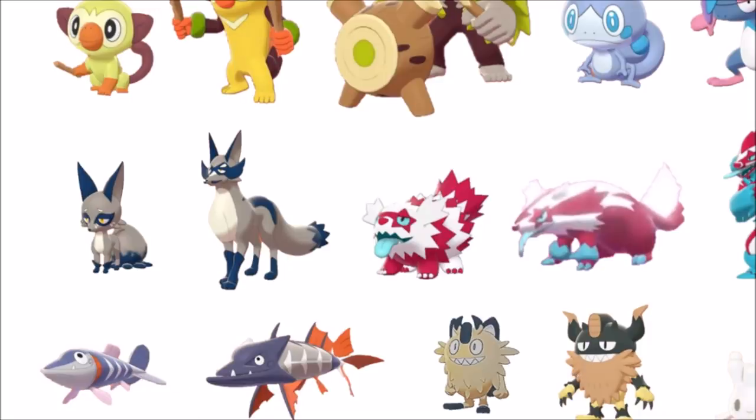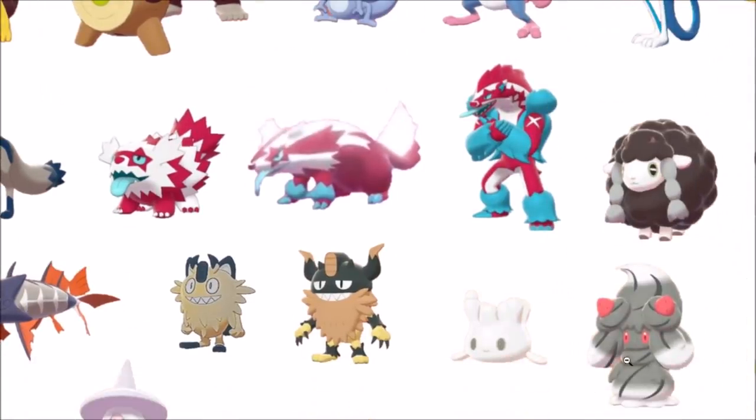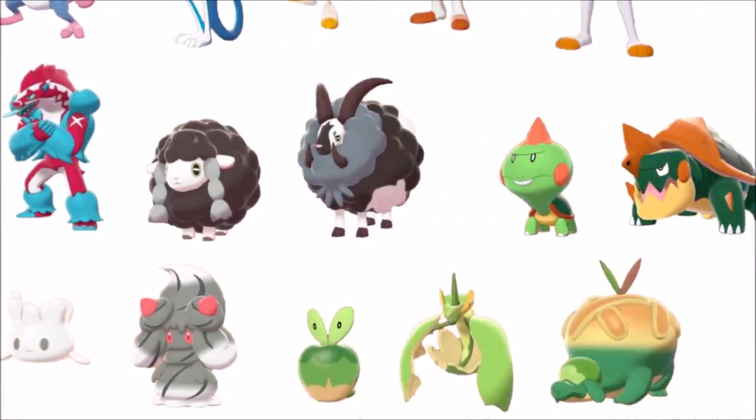Galarian Meowth and its evolution didn't really make too much sense. But Perrserker — all creamy with 100% success right there. The gray and the pinkish red — that's cool. The pre-evolution looks more ghostly, which is kind of nice. It's kind of like seeing a black Mimikyu on the inside — that's exactly the color that needed to happen.